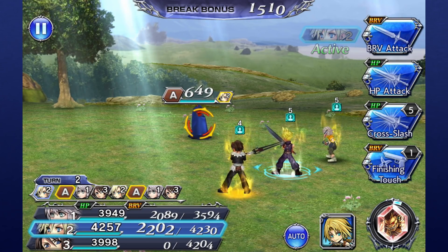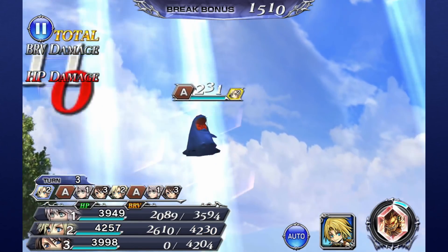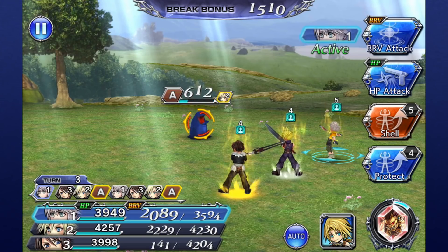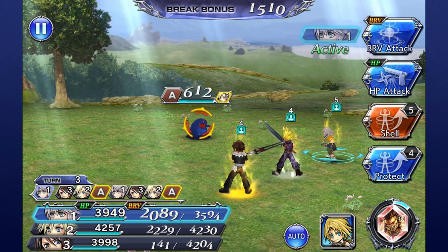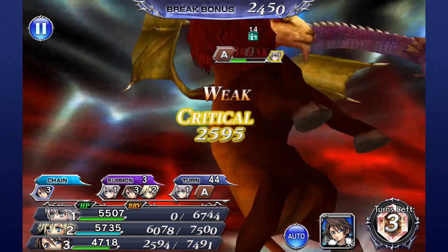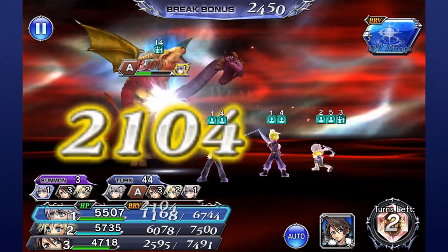Cloud, on the other hand, learns Finishing Touch, which deals some bravery damage and also launches the opponent into the air for a wall combo. This extra skill is usually vital to determining whether or not you want to use a character against certain bosses. Crystal Strength makes for a good incentive to stay on top of various activities, as earning them also earns you an incredibly powerful boost to your characters.